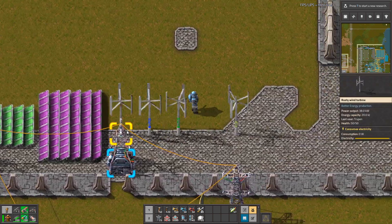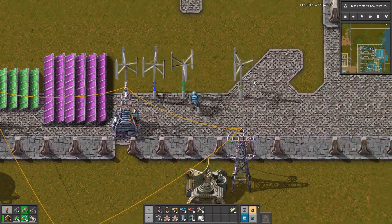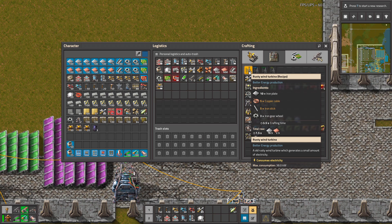This mod also adds a new way to generate electricity: windmills. They generate electricity, but when you look at the amount — it generates 38 energy — you might think it's a lot because you have it all the time, even at night.